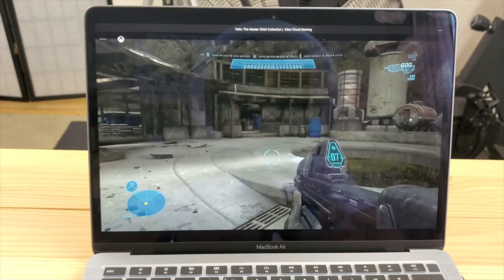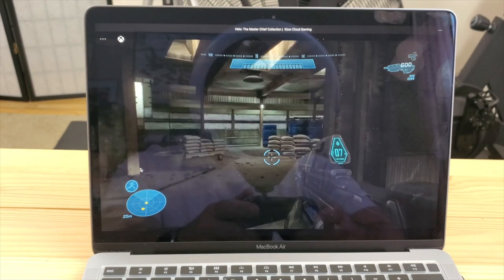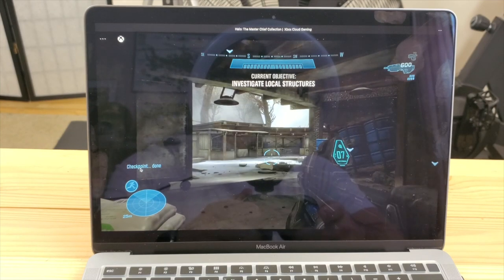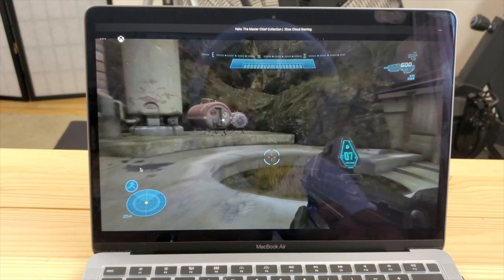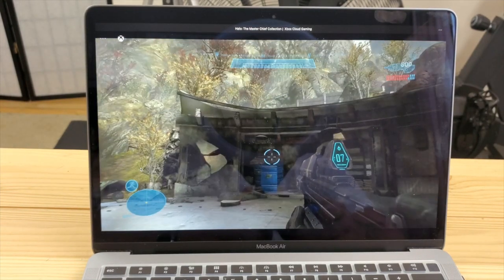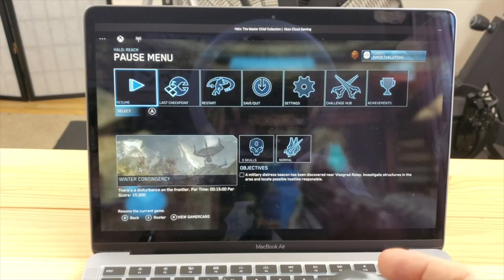I'd obviously be curious how it plays with a game that's already downloaded on your device. I might have to do another video where I use my Xbox, where I've already got a game, and then jump onto a multiplayer online game, just to see how it does. But this is just a quick little demo and it seems to work — not any issues.